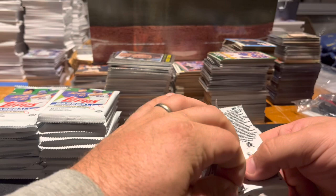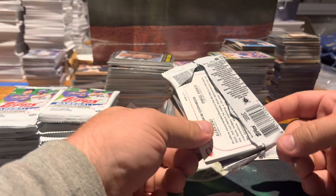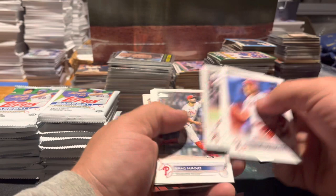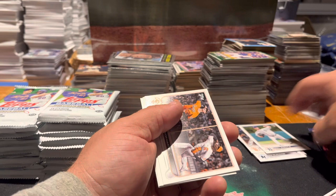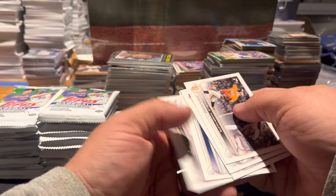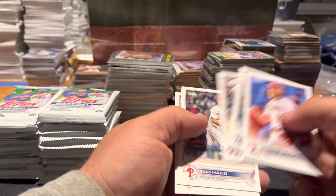I've got to look at the serial number for short prints on these — it's been a while since I've seen these, so I'm not really sure if I've got any so far. We've got a Generation Now in this — Jose Miranda Rookie Generation Now. Cards include Richard Bradley, Lo Siga, Kreisen, Joey Wentz, Luplo, Brad Hand, Marcus Stroman. Rookies: Boston Flex, Stevenson, Joe Smith.